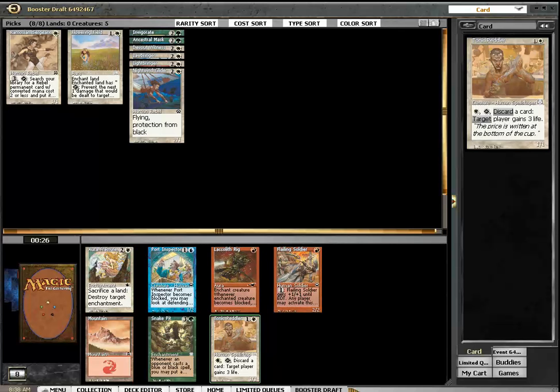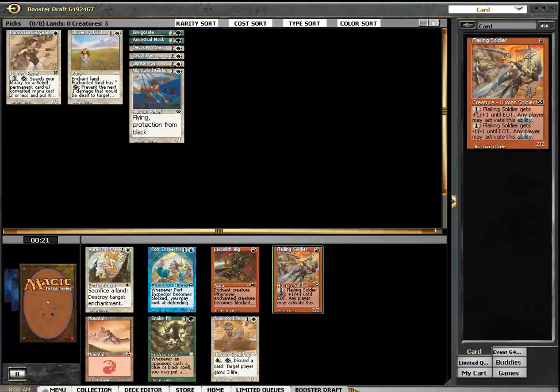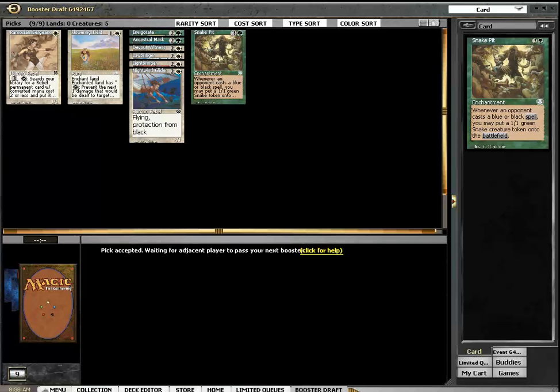Horrible cards. Snake Pit seems to be the best card here — green undoubtedly, well, green looks open. So I might end up being white-green, which is not really good. Not good at all.